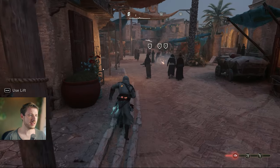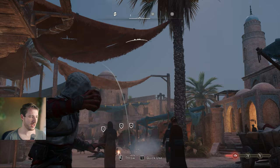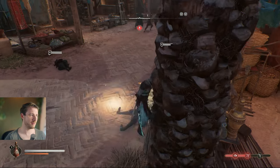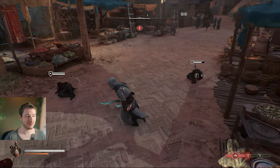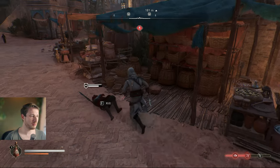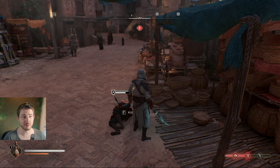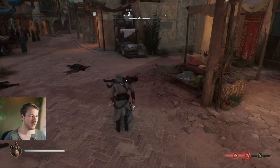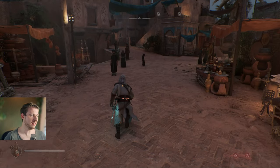Attract them with the noisemaker, then use the trap to catch them all in that area. Everyone goes down and we can kill them. The trap is super awesome because they stay on the ground for so long — you can kill them one by one, even longer duration than the smoke bomb. The disadvantage is you are visible, but you can just relax and kill them.